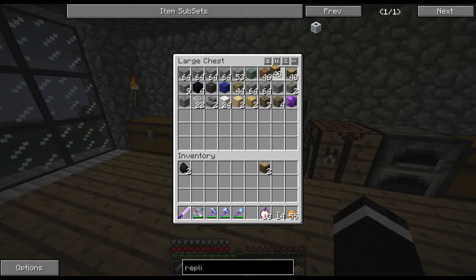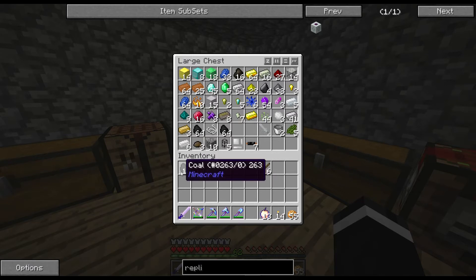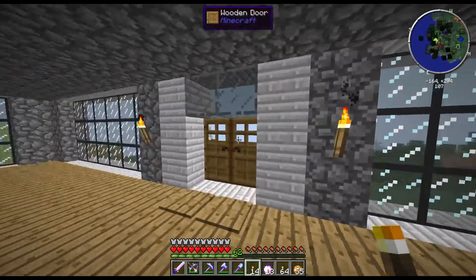Grab two more. Do that. Sixteen. Grab more coal. There we go. Make a bunch of torches. That's a lot of torches. Okay, that's probably too many now. That's enough.